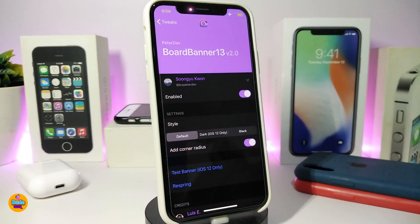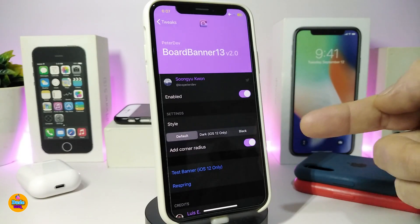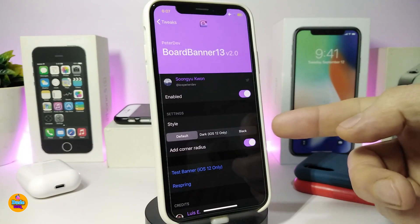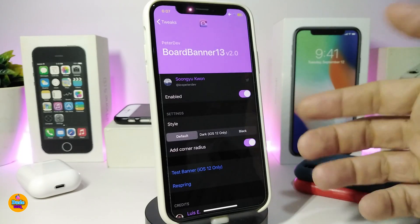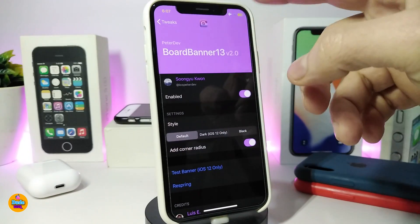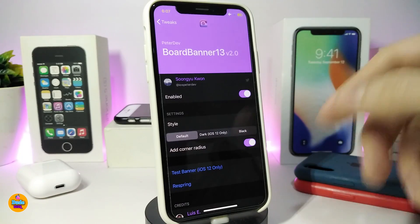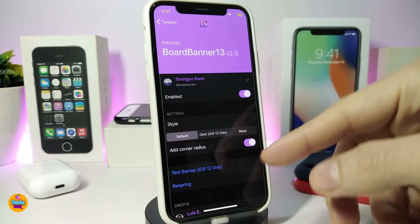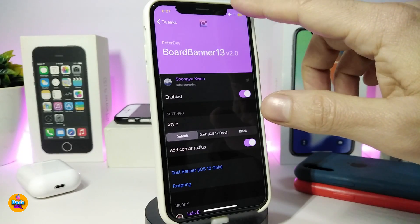Moving on to the next tweak — this one is called Board Banner 13. Go ahead and enable the tweak. At the bottom there's a style section where you can use default, dark, iOS 12 style, black mode, or add corner radius. For some reason the preview isn't showing on my device, but once you download the tweak it makes notifications come from the top.